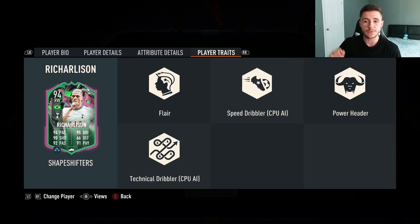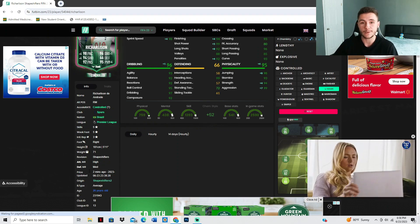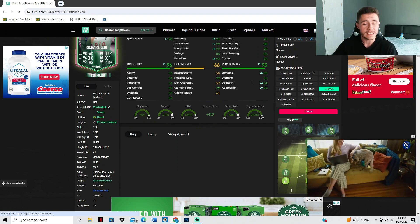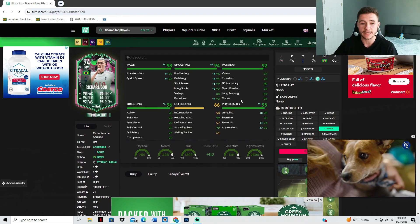Looking at his player traits, we see 4 added bonuses to the Richarlison card: flare, speed dribbler, power header, and technical dribbler. Jumping over to Footbend, Richarlison has the average body type, which is pretty decent in FIFA 23. He can only have the controlled acceleration type, so personally I'm going to give him a hot chemistry style.